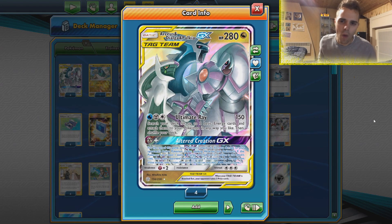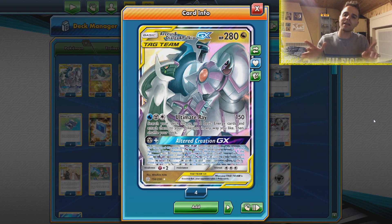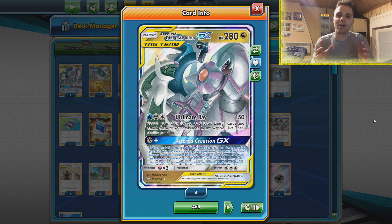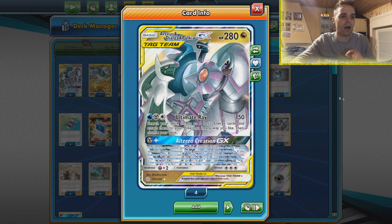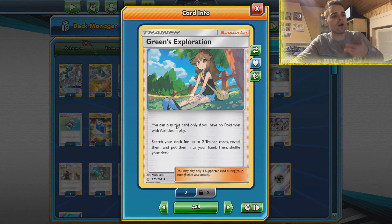What's up YouTube? It's ZAPDOISETCG here and welcome back to another TCG battle video on my channel. Today we're going to be playing with a Green's ADP list. This time around we're throwing away all the Kalios and we are actually including very strange cards like Krag and Eldrompa, and we're gonna rely on the Green's engine.